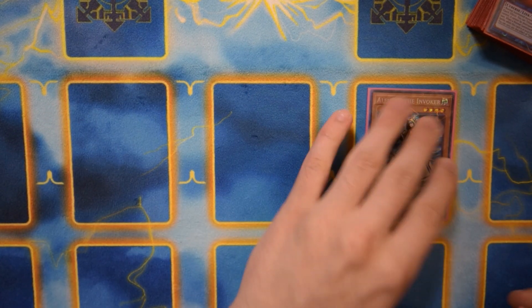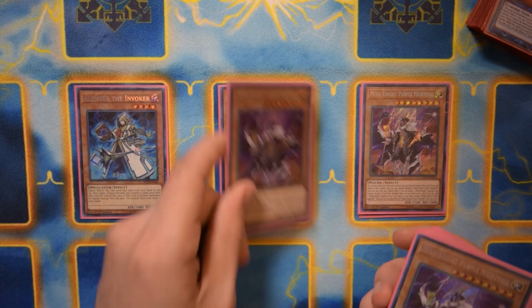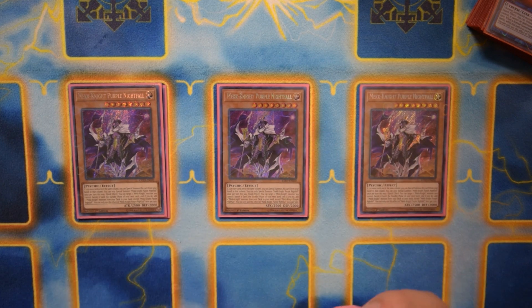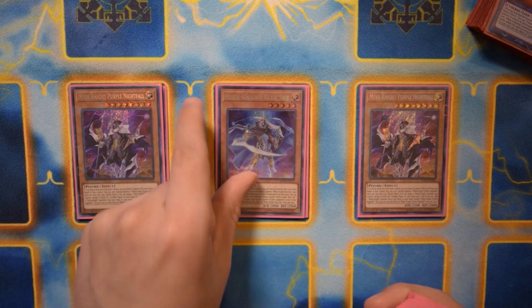To start the monsters, we have three Alistair the Invoker — searches your Invocation for all your fusion plays. Then we have three Mech Knight Purple Nightfall, easily the best Mech Knight hands down. Banish it to search a Mech Knight and it comes back during your next standby phase, so very key there.